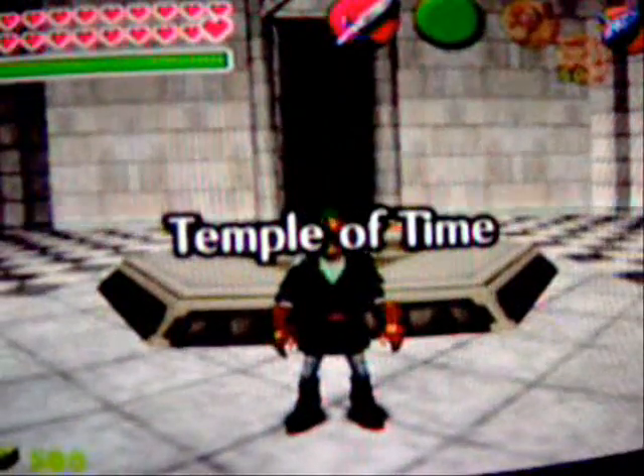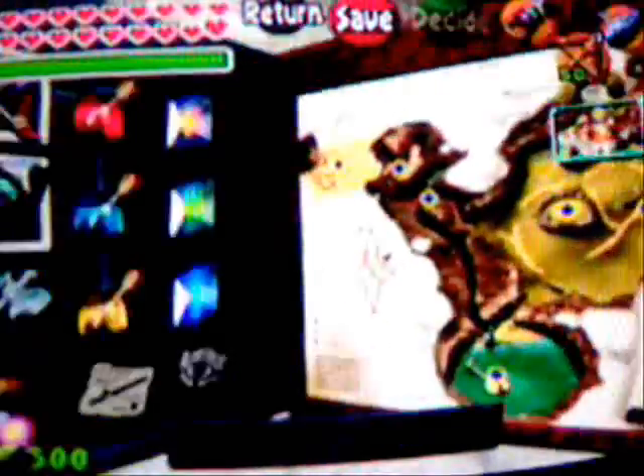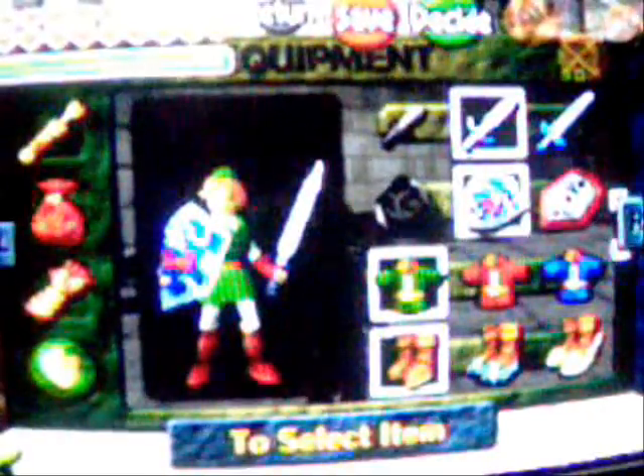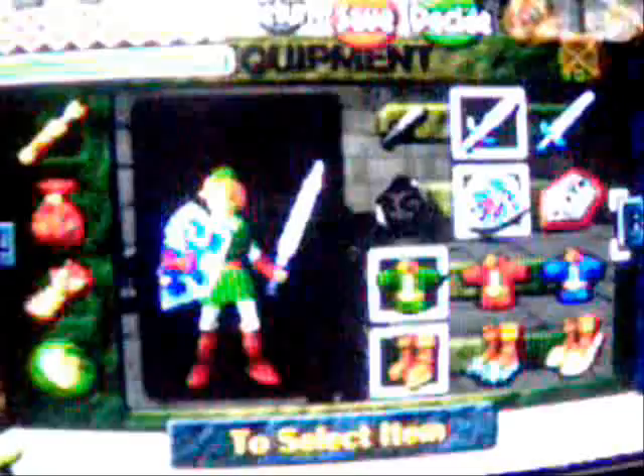Okay, Legend of Zelda: Ocarina of Time. Let me just get into my 100% complete file — no death. Items and stuff: a lot of things can be used for different things and you really need to know how they work, but a lot of it is preference. We went through swords — that's basically up to you. I told you what's good and what's not. I told you that sword is good with shielding but the Biggoron's Sword does more damage, so it's about which one you feel best using. I told you shields really don't matter — just how you want to look.